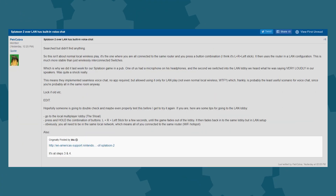Recently though, some NeoGAF users made an interesting discovery. Splatoon 2 has built-in voice chat for LAN play. If players are all connected to the same router, you can just go to the local multiplayer lobby — aka the Shoal — then press and hold the L and R buttons along with the left thumbstick, enabling the super-secret voice chat.